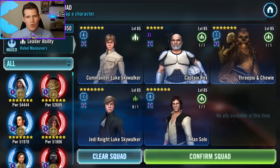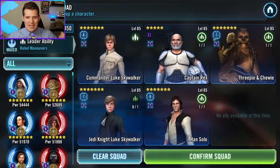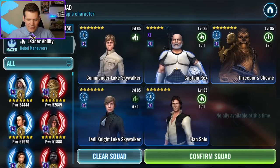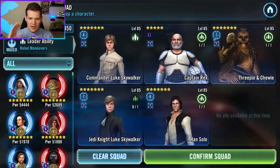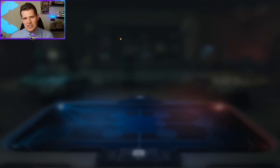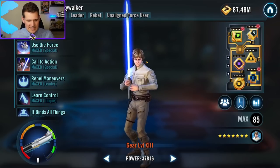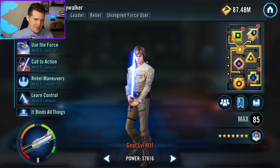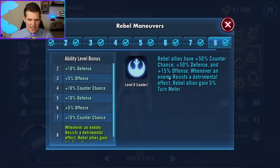S-tier characters are the most important — the transcendent characters that are soft required or completely required for Leia that you have to work on first. Quite frankly you should have all these characters even if you don't care about Leia, because they are phenomenal and really important for core teams in Galaxy of Heroes. First up is CLS, who is a requirement at Relic 7 for Galactic Legend Leia.